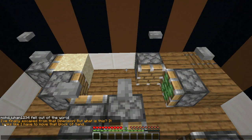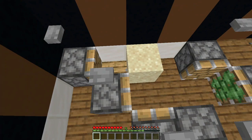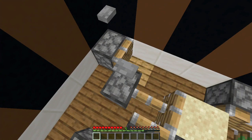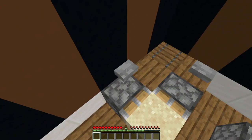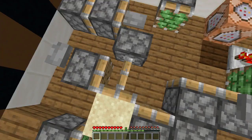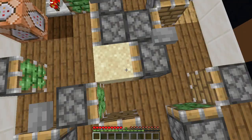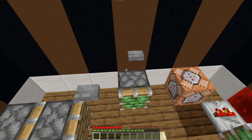Level 7 is a redstone level. The map says I have finally escaped from that dimension. It looks like I have to move a block of sand. I can see one block of sand — I'll press this button. Now I'll use the sticky piston to take it, and this normal piston to push it.